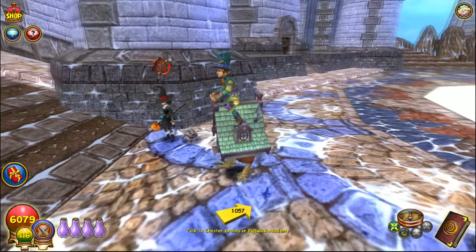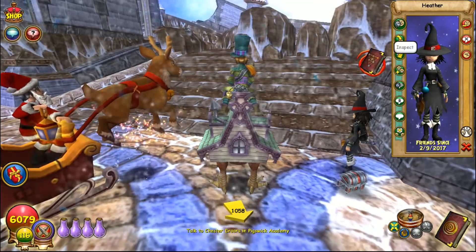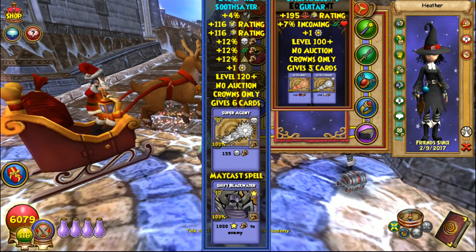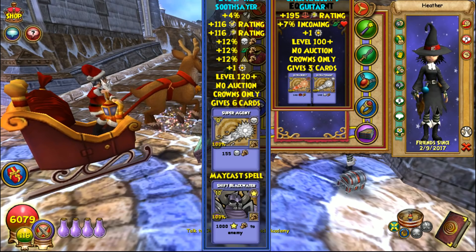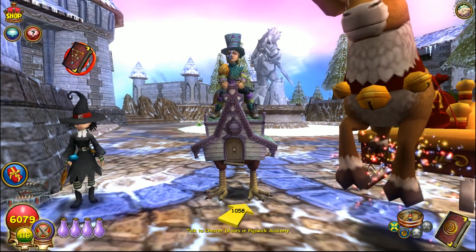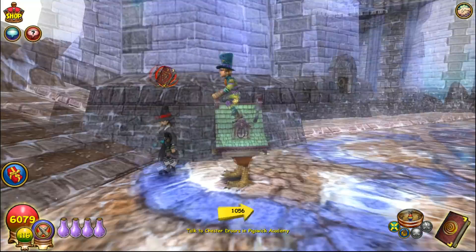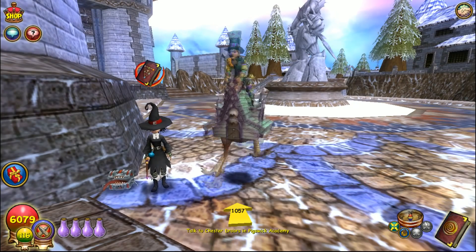Speaking of packs, the Harrowing pack still isn't updated — it's still level 100 on the critical items, not 110 or 120. I've scrolled over it here so you guys can see. They changed critical so that even if you had high critical, the percentage went down as your level went up. You'd think that means they should at least update the wands to compensate, but they didn't.